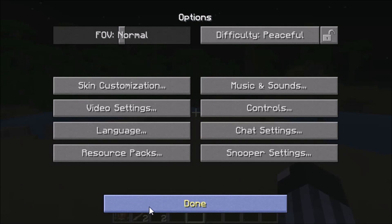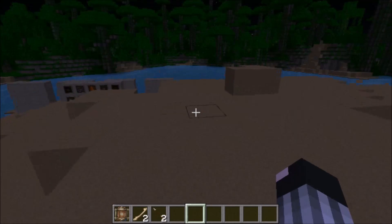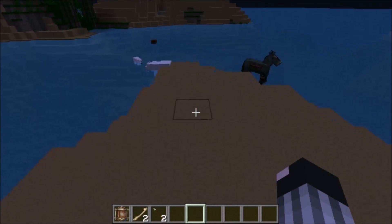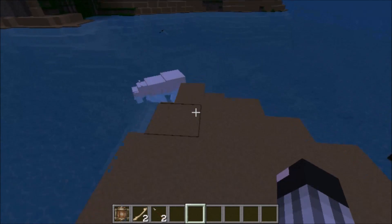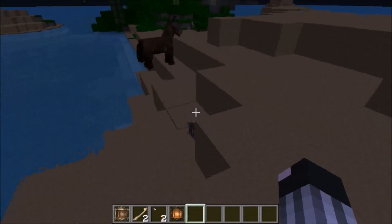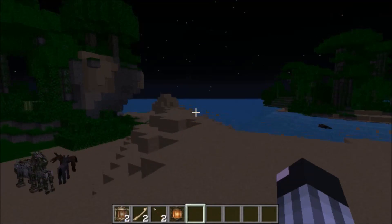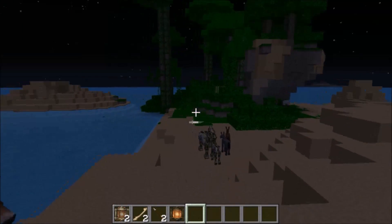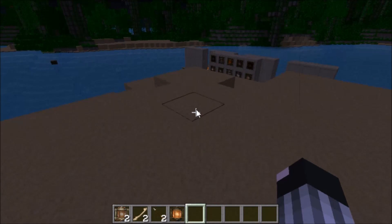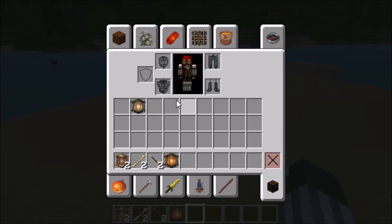By default auto jump will be on, but you can turn it off in Options then Controls — there's a toggle that says auto jump. I'm sure there will be many videos of people accidentally auto jumping off things they didn't intend to.